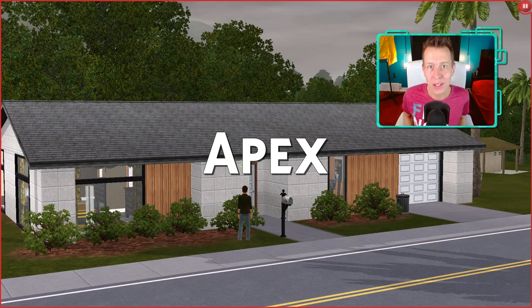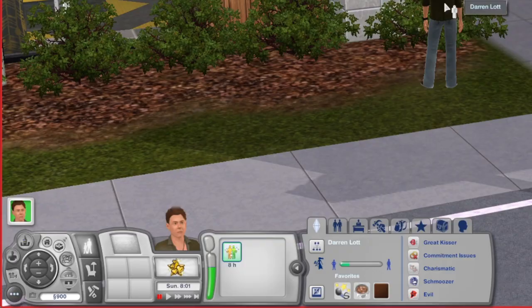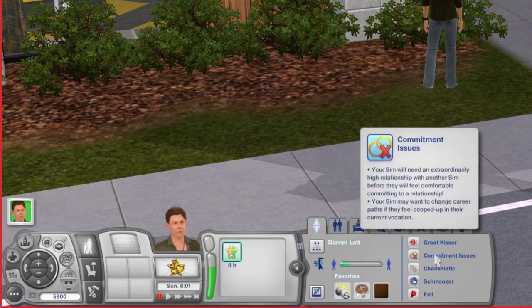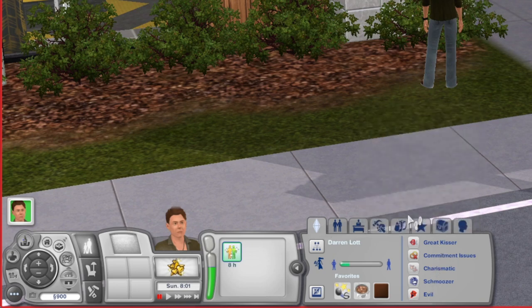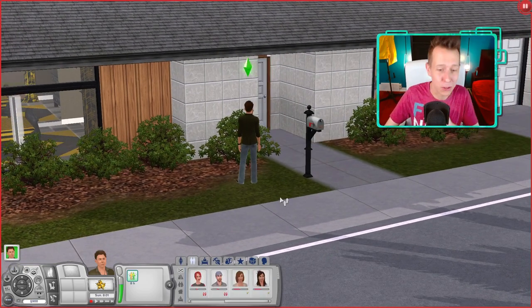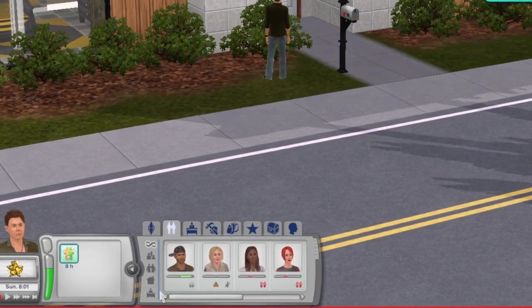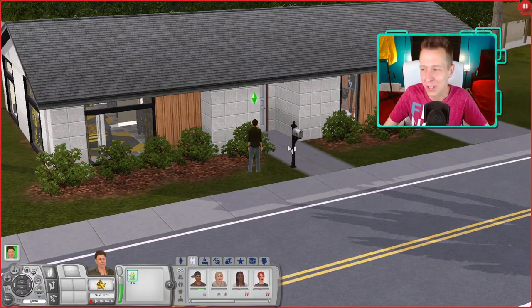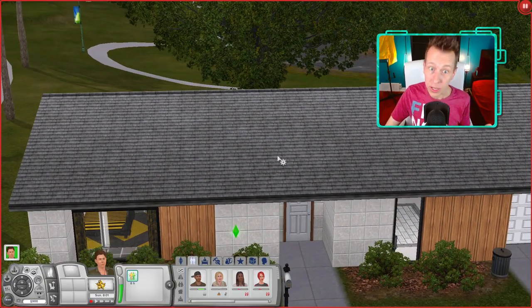First up is Apex. Before we get into the build, I just want to draw our attention to the sim who lives here. His name is Darren Lott and he is a great kisser, commitment issues, charismatic, schmoozer, and evil. And if you go into his relationships — this is something The Sims 4 could never do — look at all this. He's got all these enemies, all these people who hate him. He only has one good friend. It's so funny. But we're here for the builds to see if they can relate to the lore.